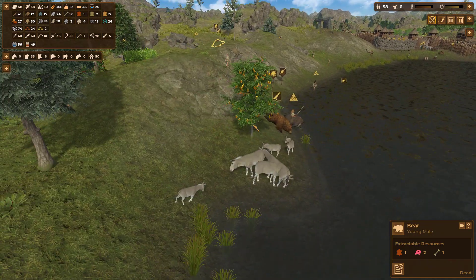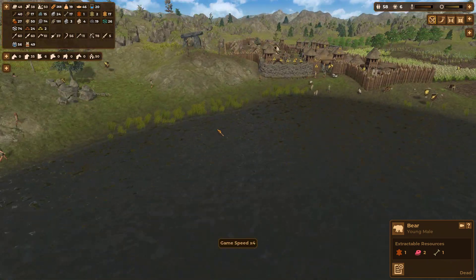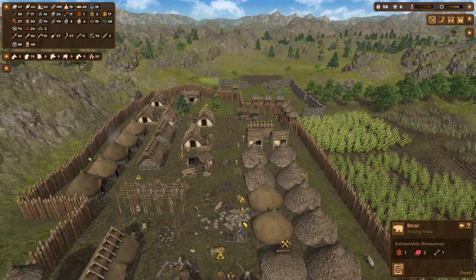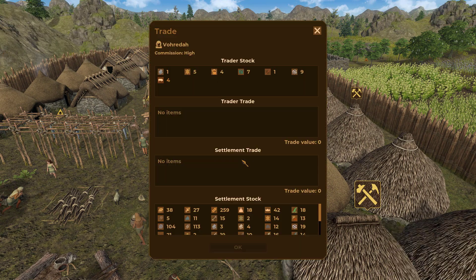They did try to attack but apparently they don't stand a chance. We could be gathering some goats and things at this point. Traders arrived — excellent! Let's tend to that. Hello friendly trader Voreda — she has some copper ore for us which of course we will get.